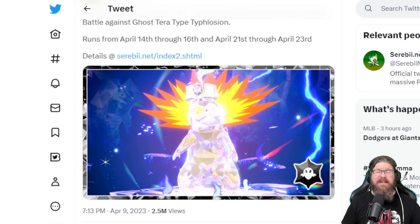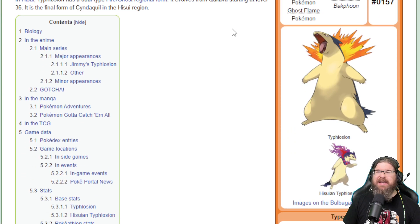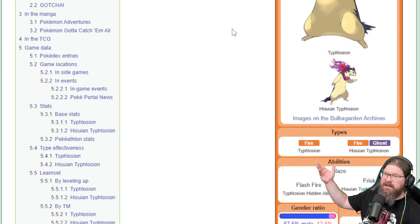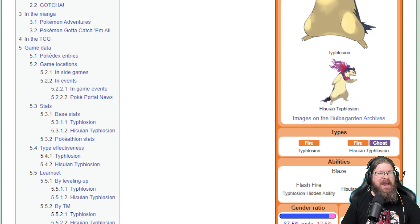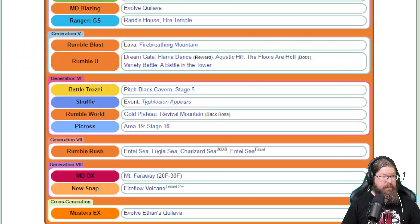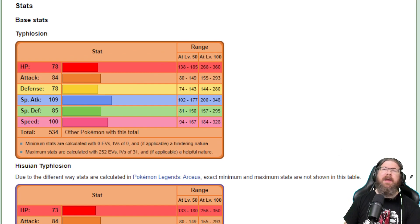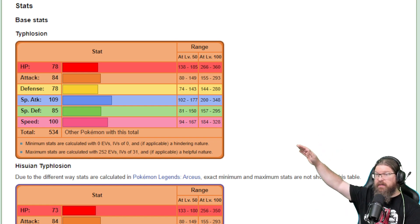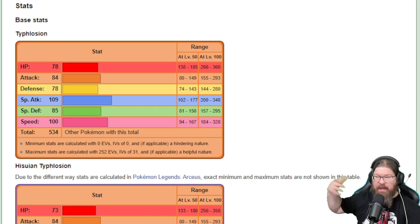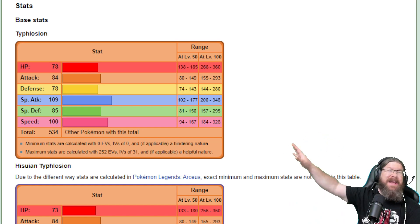Getting back to Typhlosion, the main takeaway — and we saw this with Decidueye — is that while he's a normal Fire type with a Ghost Tera, that kind of emulates the Hisuian version quite a bit. So we can use that as our base level. However, we want to focus around that Ghost type, and we're going to use the stats for regular Typhlosion — not the Hisuian stats, because those can be very different.